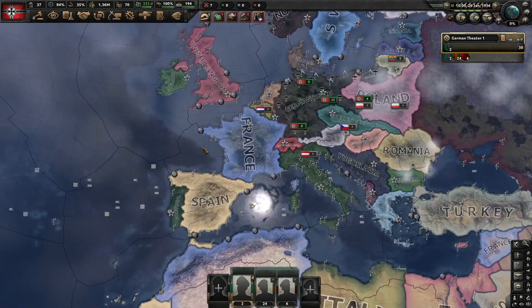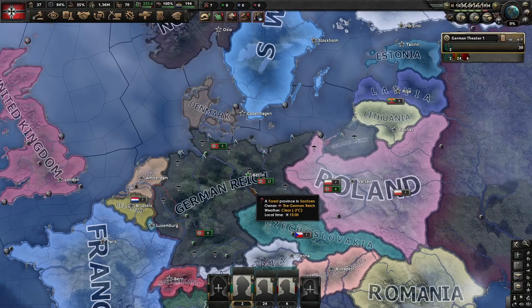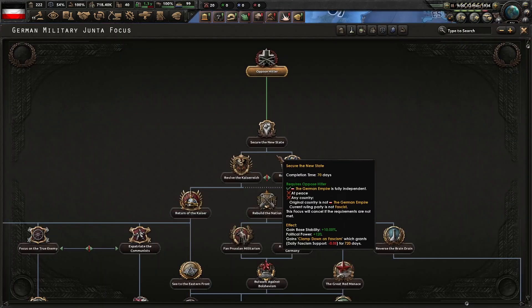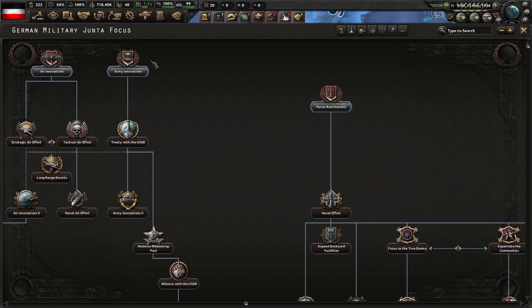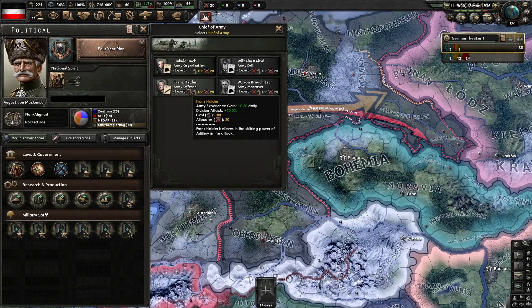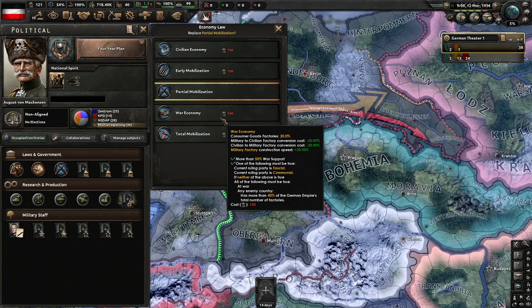I reloaded the game and the map glitch appears to have fixed itself. Oppose Hitler and civil war. Can't continue down this path right now, so I'm going to move over here and get the four-year plan. I'm going to use my political power to get an army offense expert right now, and then after that I'll get to work on them.